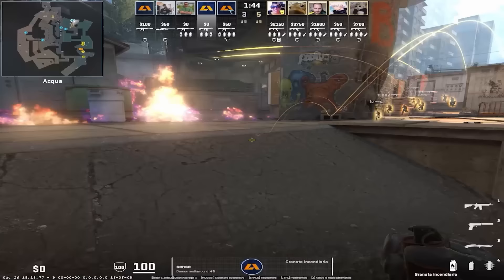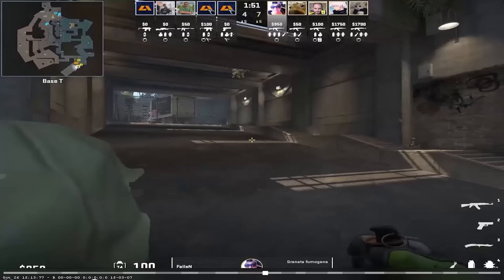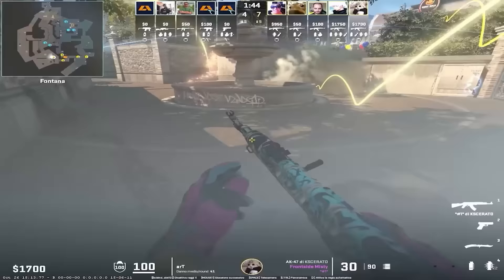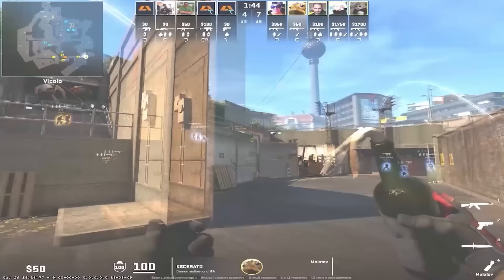If we look at the path of Sense, we can see that the molly is even anticipating him, and he has no chance to fight monster. This smoke that Fallen throws is the best counter to the CT mid smoke. Furia smoke and molly party and Art can just run mid fast. Kacerato will do mid nades from spawn, like that Furia are able to take mid fast and also with the smoke of Fallen they prevent aggressions from the enemy team.